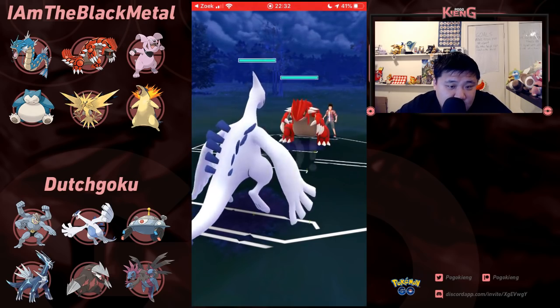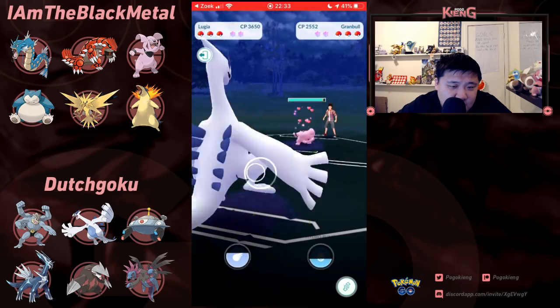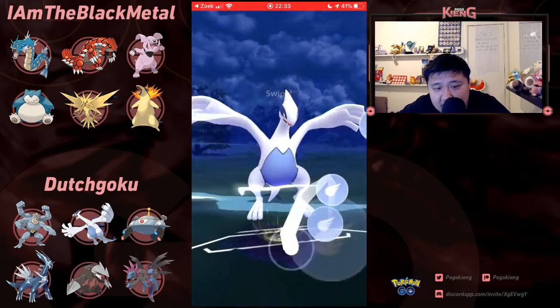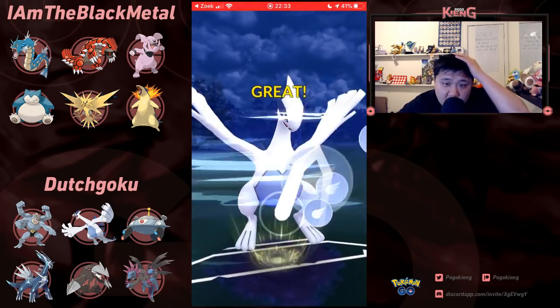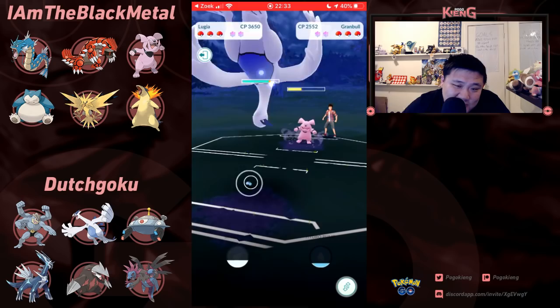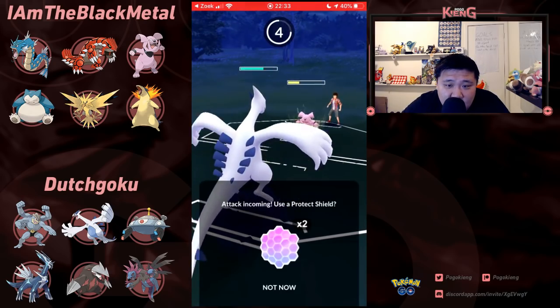Going Lugia into this Groudon — not a good situation. Expecting to switch out into Granbull. Again, Granbull — unless you get Togekiss, then Gardevoir, it's almost not even worth it to have a Charm user in Masters.